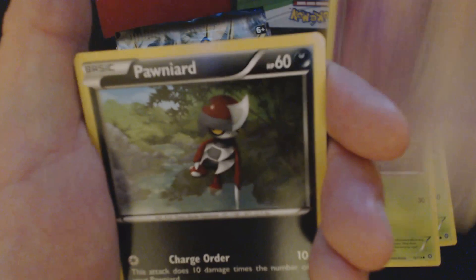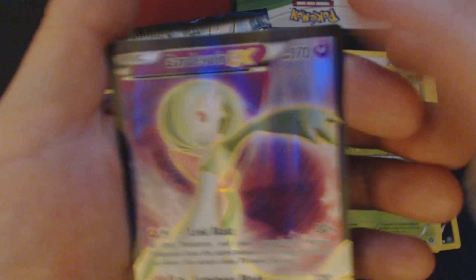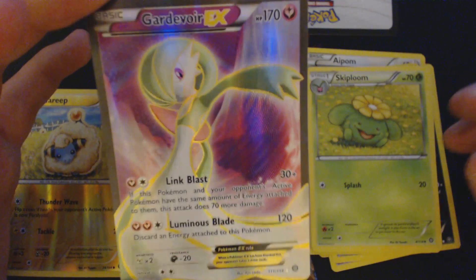Yanma, Aipom, Larvista, Drifloon, Pawniard, Persian, Claw Fossil, Anorith, Skiploom, Reverse Hollow, Mareep, and Full Art Gardevoir EX.